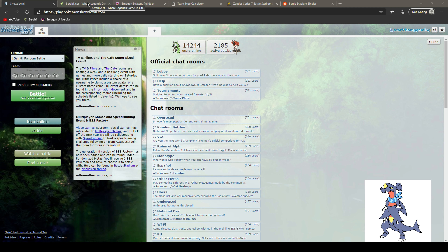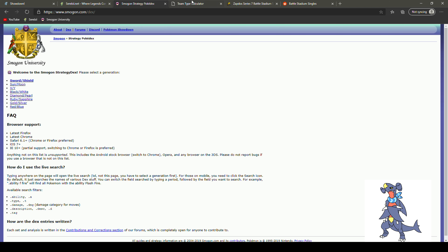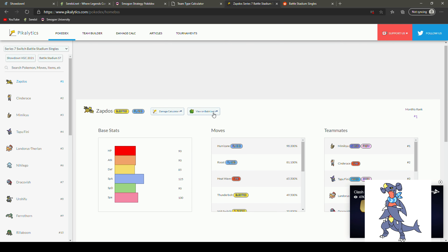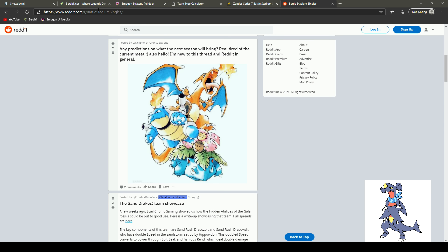One of the tools I always have with me is Serebii — that's where I learned pretty much everything I know about Pokemon for the longest time before stumbling upon Smogon. There's also a little team type calculator I like to use, and we've got Pikalytics up here to show us what we're going to be going up against — you can see Zapdos there, my arch nemesis. And then there's the Battle Stadium Singles subreddit, which you guys should definitely check out.